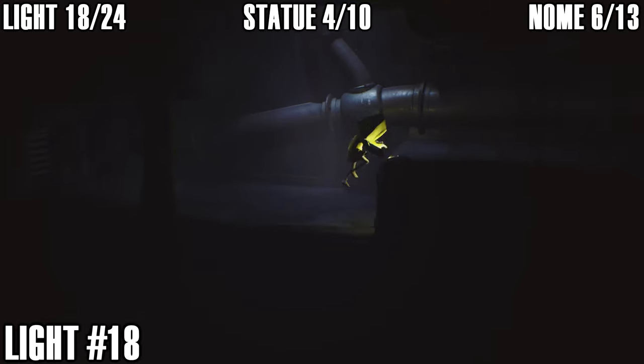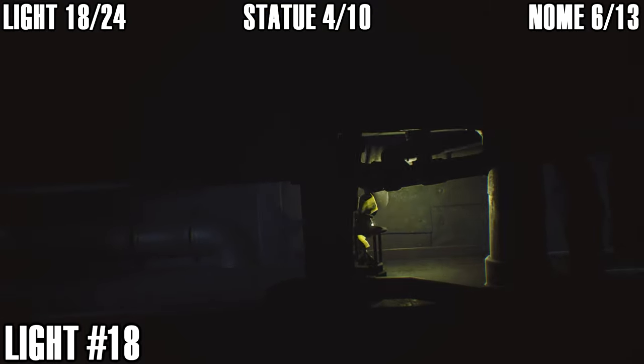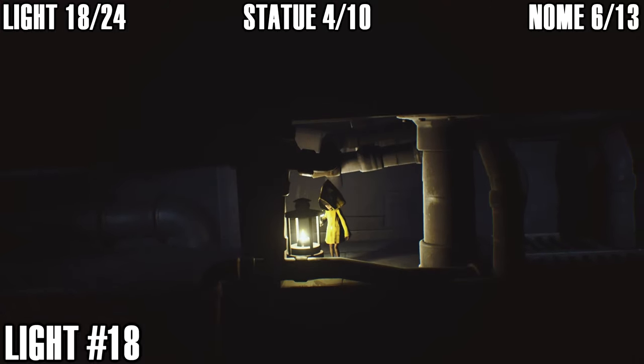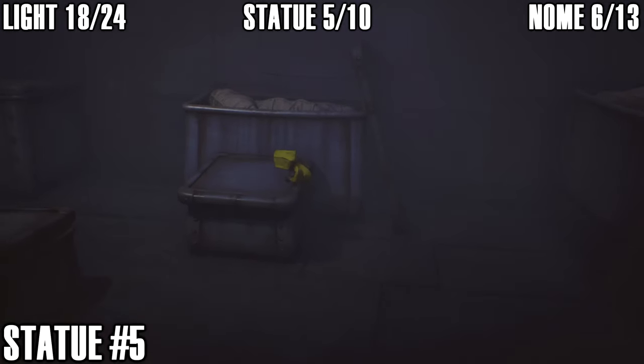Shortly after that you'll reach a series of vents. When you come along here the light is right there — this is just before the janitor tries to reach you through the crack in the wall. That's light number eighteen.